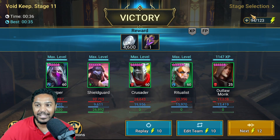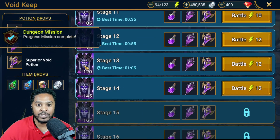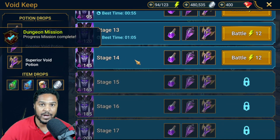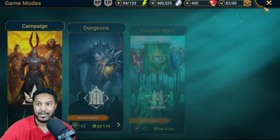We finally did it — it took quite a few tries, so we're down to 94 energy left. We did it on stage 11 because it's a little bit faster, but we pushed all the way through to stage 13. Stage 14 we died, so I didn't want to keep trying stage 14. There's really no reason for me to progress on Void Keep anyway since there are no void commons or uncommons in the game.